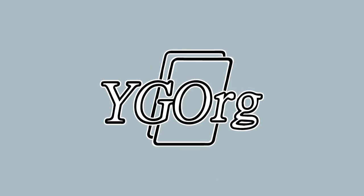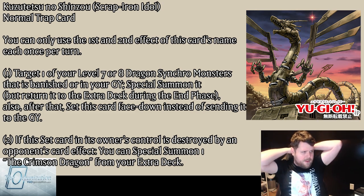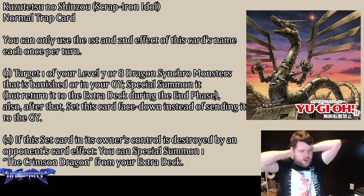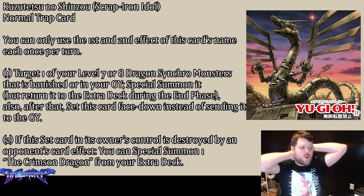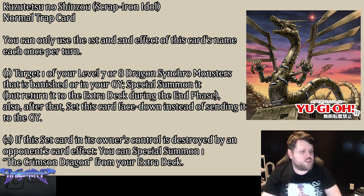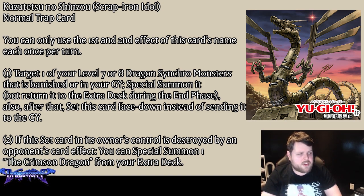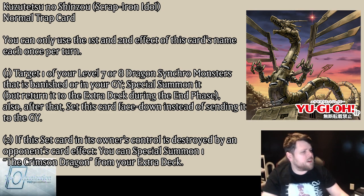Scrap Iron Idol is a Normal Trap. You can only use each of this card's name's first and second effects once per turn. Effect one: target one of your Level 7 or 8 dragon Synchro monsters that is banished or in your graveyard, special summon it, but return it to the Extra Deck during the end phase — and after that, set this card face-down instead of sending it to the graveyard. Effect two: if this set card in its owner's control is destroyed by an opponent's card effect, you can special summon one Crimson Dragon from your Extra Deck. It's a little like a Starlight Road Scrap Iron thing — kind of cool.